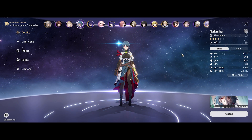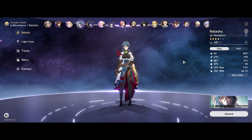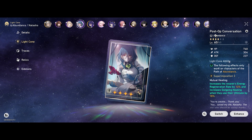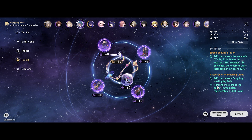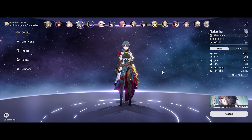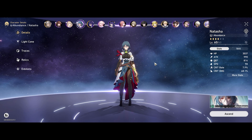The MVP of my entire team has to be Natasha. Without her sustain and her emergency heal ability, I definitely wouldn't have cleared. It bought me enough time to allow the Path of Resonance to do its work - fantastic. For her Light Cone I'm running Post-Op Conversation. For relics I'm using literally the free Passerby of Wandering Cloud and some Space Sealing Station pieces farmed from World 4. If you want to see all my builds in full detail on these characters and other 4-star characters, I'll leave the build guide link here.